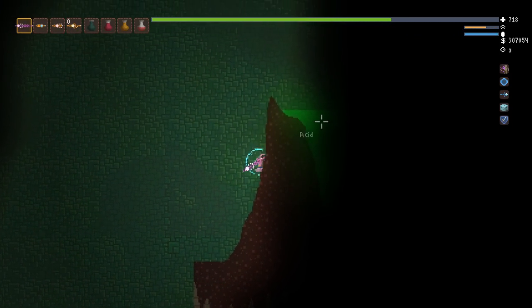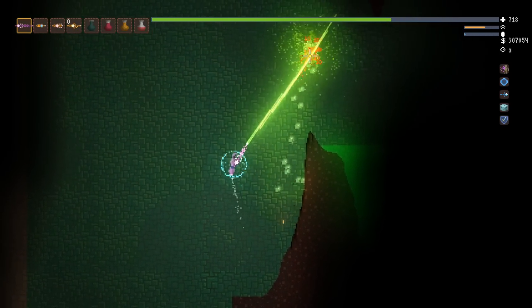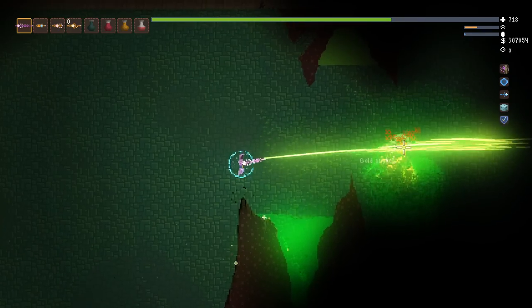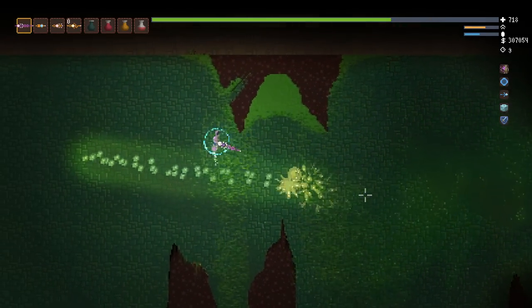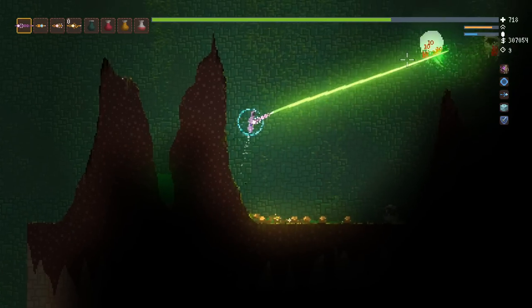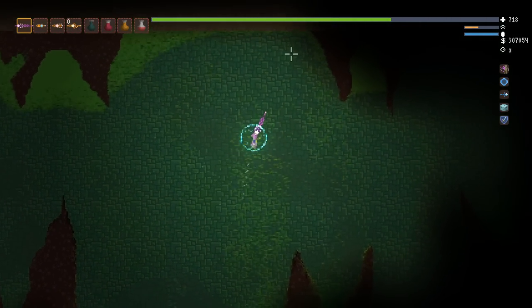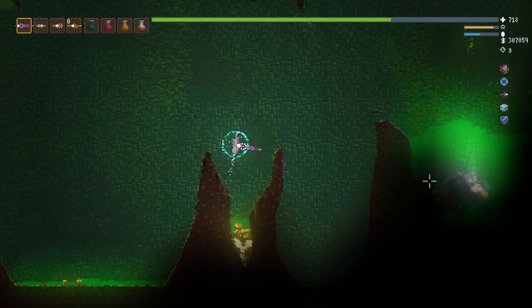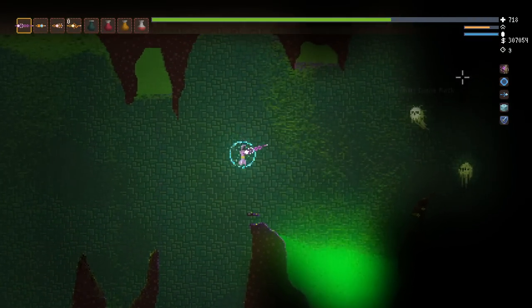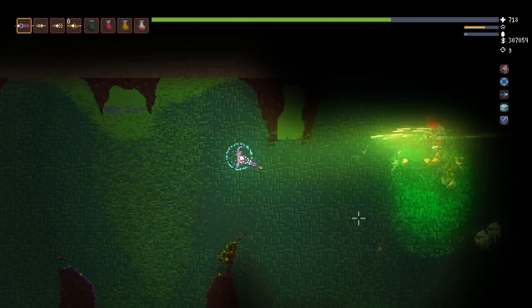Oh, acid! Okay, well that's great. We got a lot of acid, but we can make it evaporate just by putting anything into it — hopefully not our bodies. There's a mini-boss type enemy. Don't worry about the gold everyone — we have over 300,000 gold, and if I need more to perk reroll, I think instead of perk rerolling we'll just head to parallel worlds.